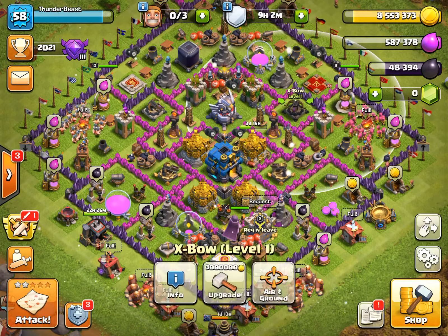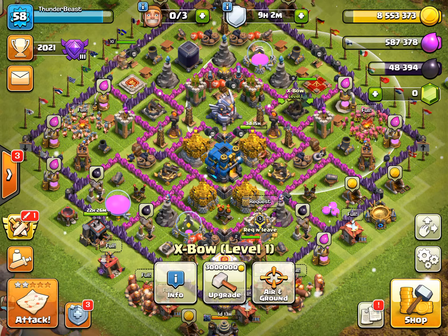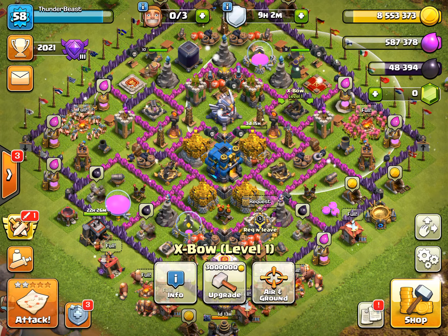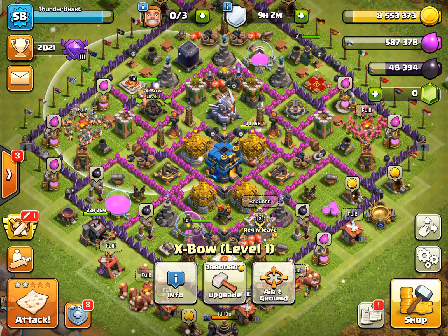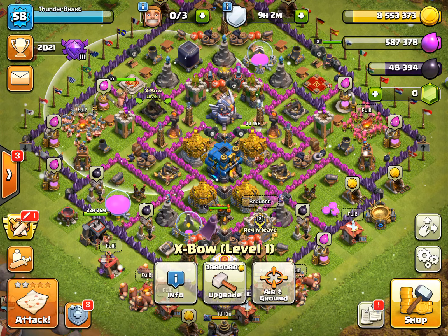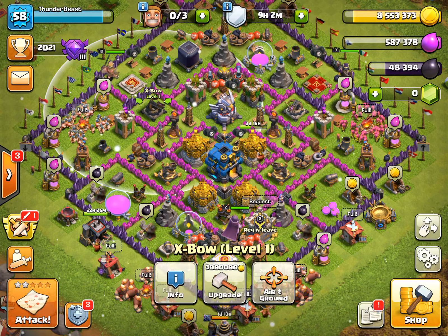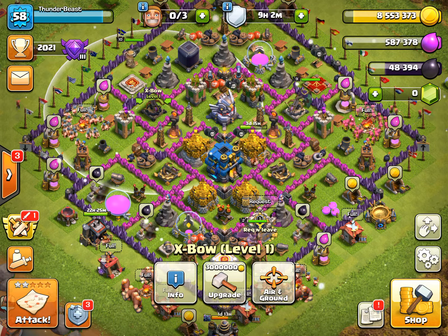The next trick is for X-bows. You can see a line going through the center of the X-bow — in that purple section beside the wood. If that center line is there, the X-bow is active and will shoot. But if that center line is not there, the X-bow is dead and won't start up.